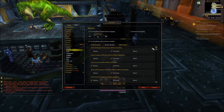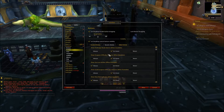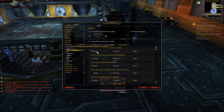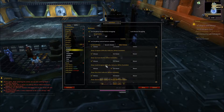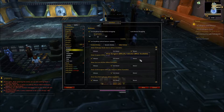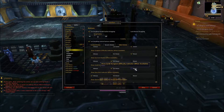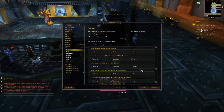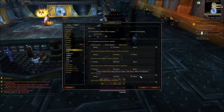Dungeon difficulty indicator — I don't want this. Show challenge mode button — don't care about this. Show the garrison button — unhover. Show guild dungeon difficulty — no. Do mail — always. Queue status — let's keep it on. Video recording button — I don't use a Mac, so no.